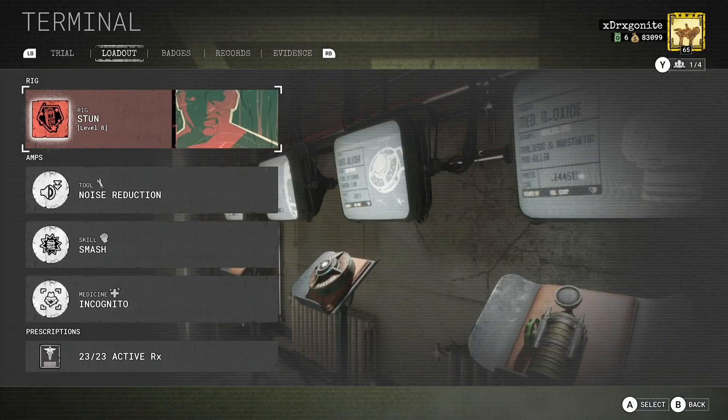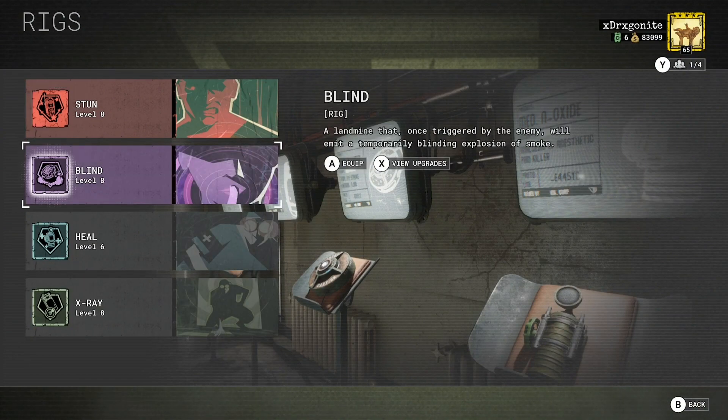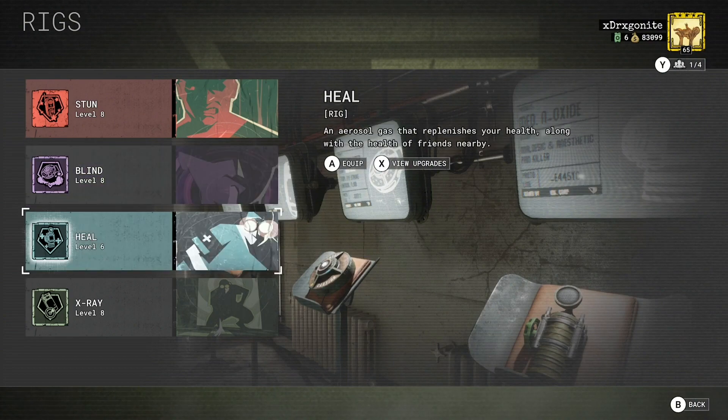For the rig I use the stun rig — I feel like this one is the best in the game, no doubt about it. I've tried the blind rig but placing it down seems too slow for this strategy anyway. It can be good on some trials though, don't get me wrong.